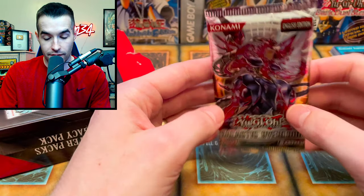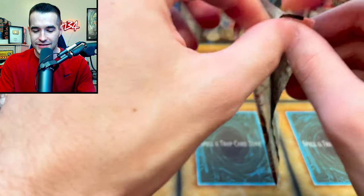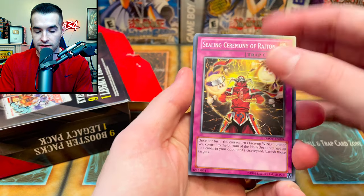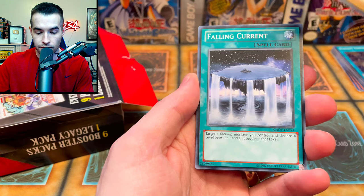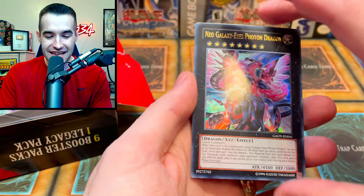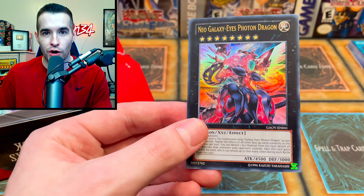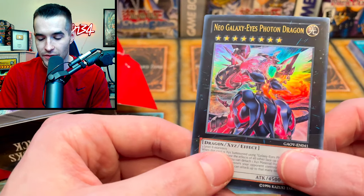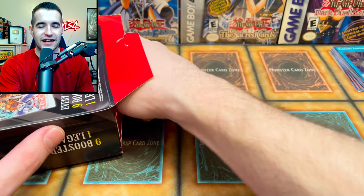Let's start off — oh, I think that's our Legacy Pack. Galactic Overlord. Last time we pulled the cover card, so let's see if we can do that again. This is probably a Euro Pack just based on how it feels. We pulled it again — Neo Galaxy-Eyes Photon Dragon! That's literally back-to-back times we've pulled Galactic Overlord out of a Monster Box and pulled the cover card in Ultra Rare. That's kind of weird — really, really weird. We will take that. That's an amazing pull and it looks really good in Ultra Rare as well.